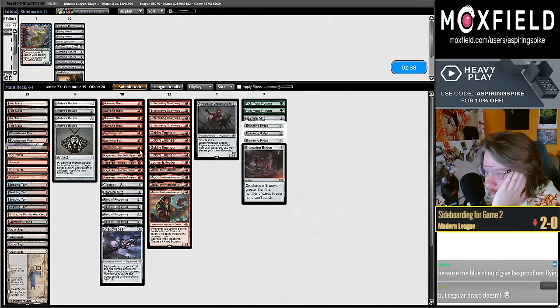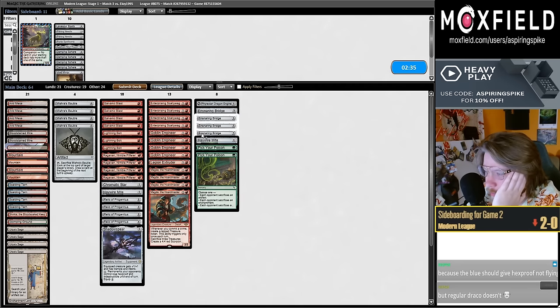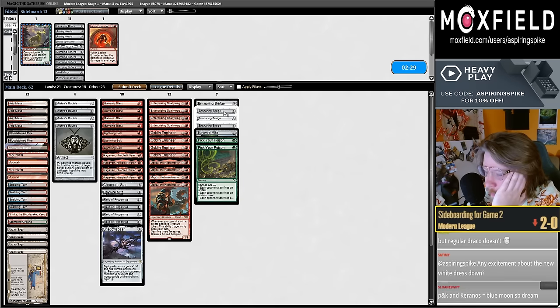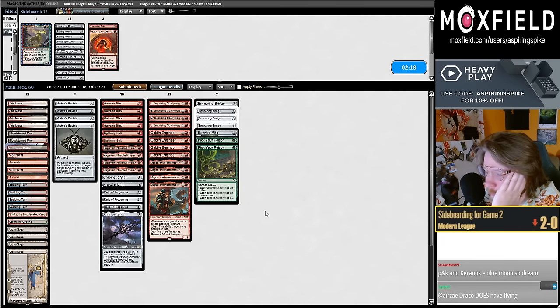The Engine and the Extruder just don't kill almost anything. It's really just Ragavan I care about. I think I want the Monkeys on the play, then trim some copies on the draw — trim one Relic, one Bolt. Any excitement about the new white Dress Down? Marginal excitement — it's a cool card.